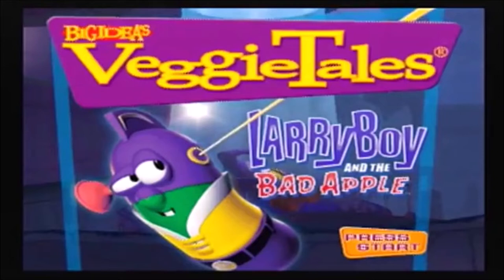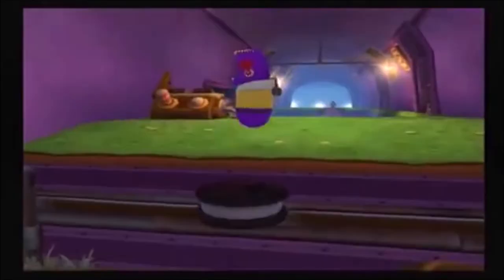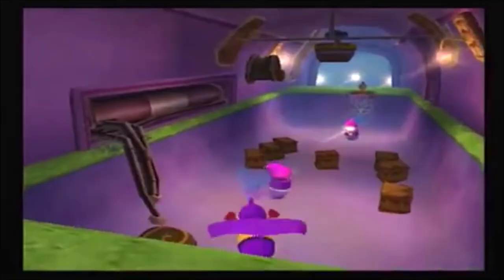Here are my Likes. The first thing I like is Larry Boy's temptation level. The level is made of chocolate. There's a chocolate river, Oreo and chocolate chip platforms. There's also candy canes. How could you not love a sweet level design like this?